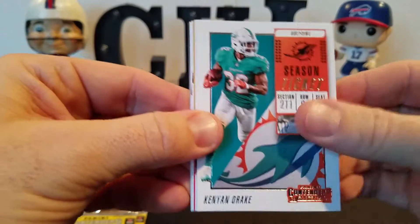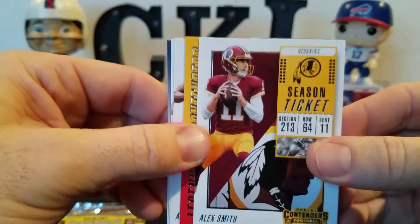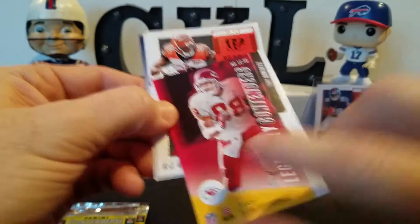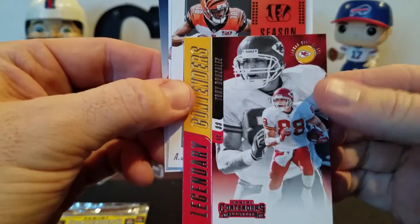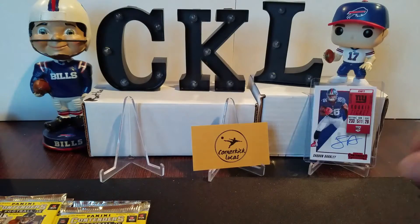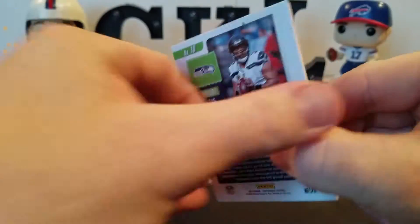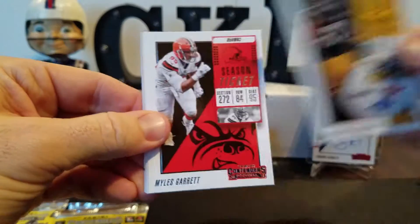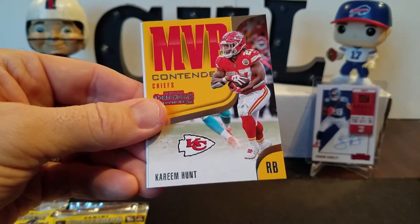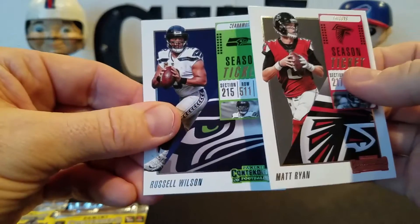Christian McCaffrey, Kenyon Drake — be nice to get a nice short print here too. Alex Smith. Legendary Contenders, Tony Gonzalez — I don't think these are numbered. I think all Contenders are numbered on the front. AJ Green and Tom Brady. Juju, Miles Garrett. Season ticket, Evan Ingram. MVP Contenders Kareem Hunt — not really. Matt Ryan and Russell Wilson.